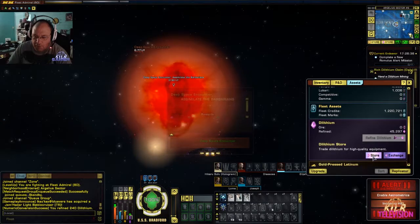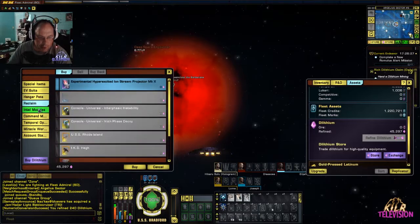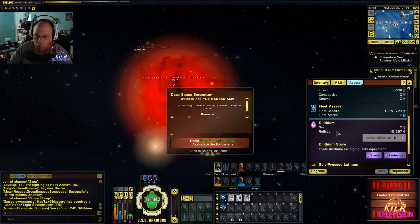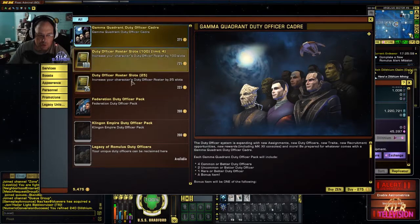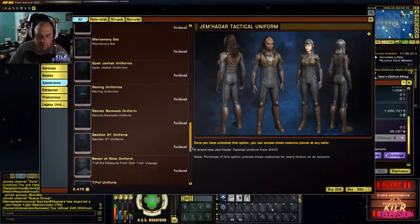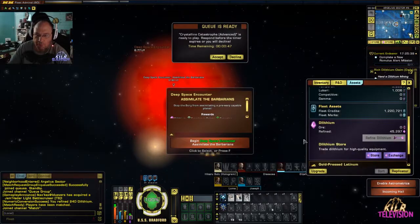Dilithium is not real money — you can mine it or earn it as rewards. You can build up dilithium and exchange it for what's called Zen, which is in-store credits. You use Zen to buy things like ships, lockbox keys, and duty officers — that's a whole other system in the game — plus tons of costumes. So you can spend real money, or you can make it all within the game. You don't have to spend a dime if you don't want to.